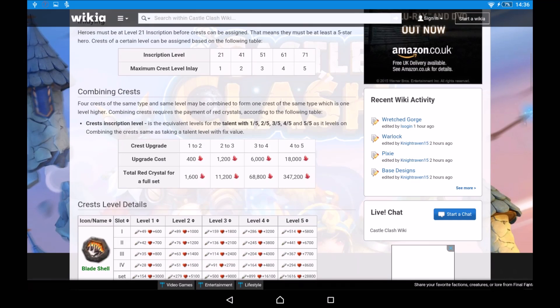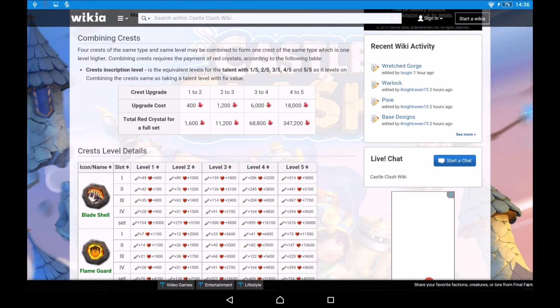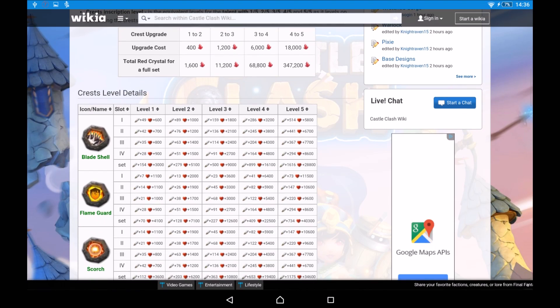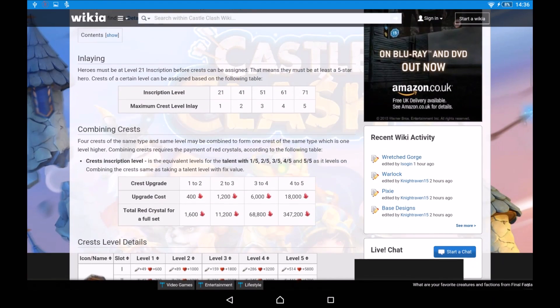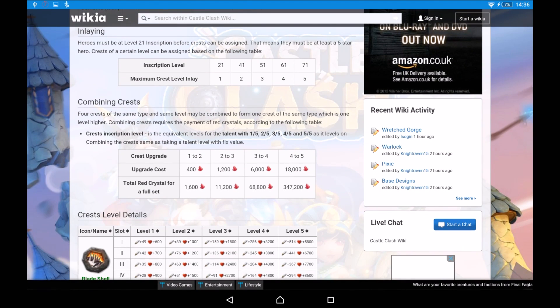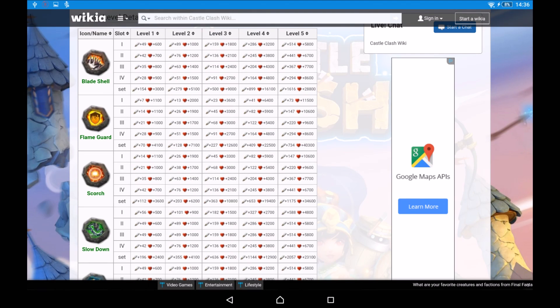You're going to be asking me: what is a crest? Well, a crest will give you the opportunity to get a secondary talent, which was introduced into the game a few months ago. So if you're new to the game, it's not been here all that long, but it's completely revolutionized the way we play the game.